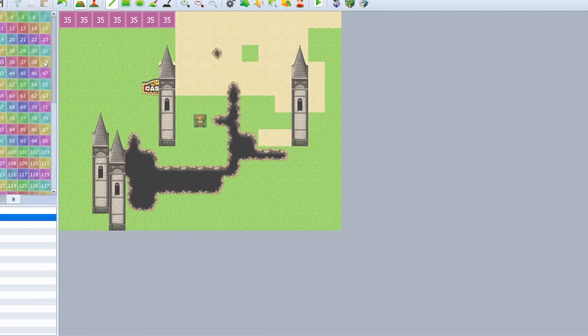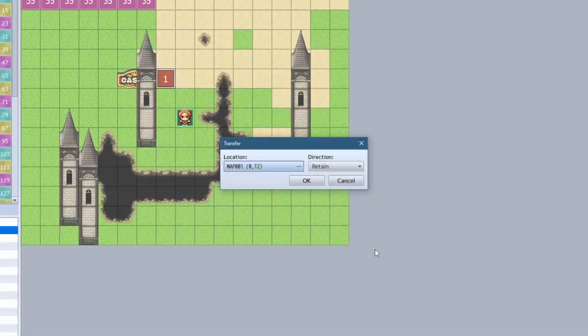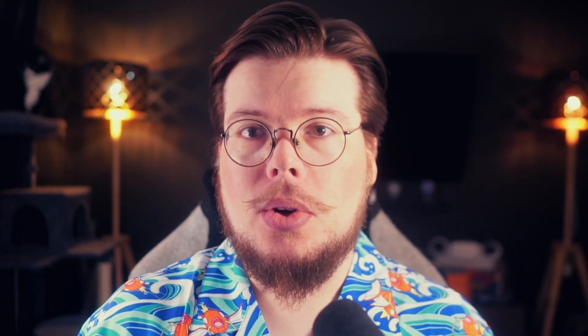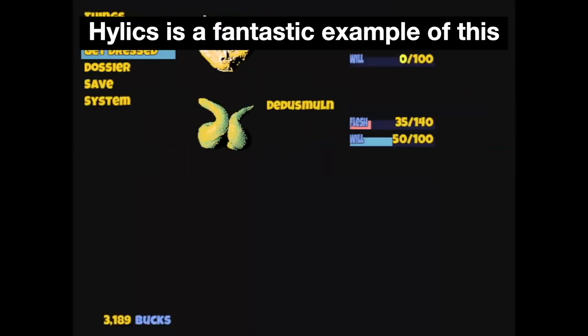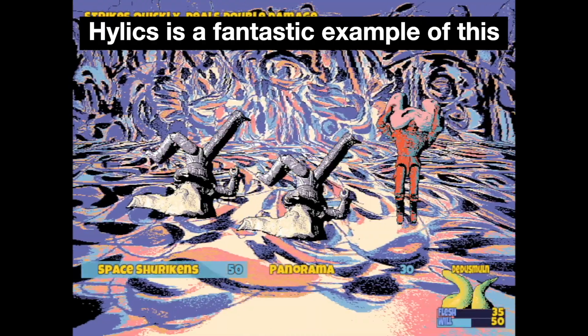Another one on this tier list, very popular, is RPG Maker. If all you want to do is make a JRPG, RPG Maker does that for you in spades. My only concern with RPG Maker is that every game kind of looks the same — you have to really go out of your way to make a unique game in it, but you can do that, and there are certainly examples of that.